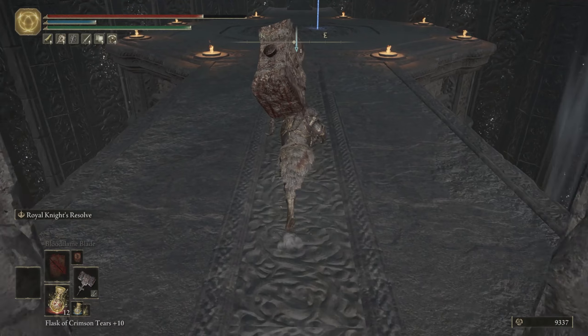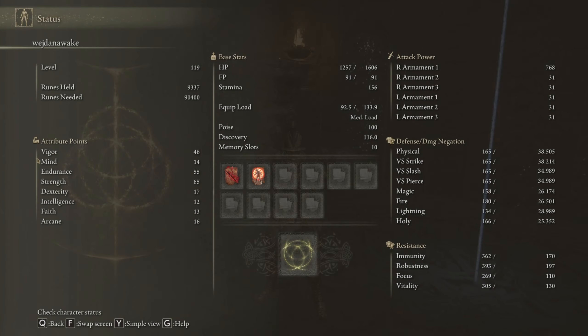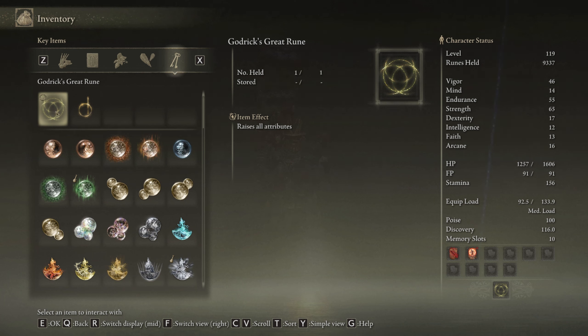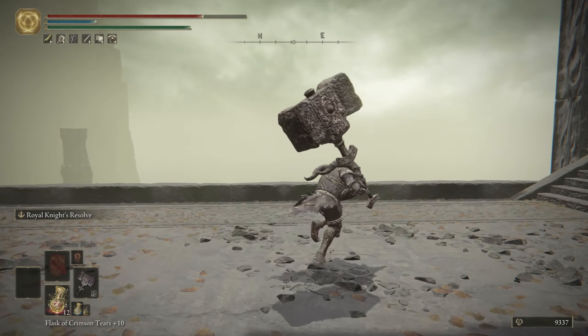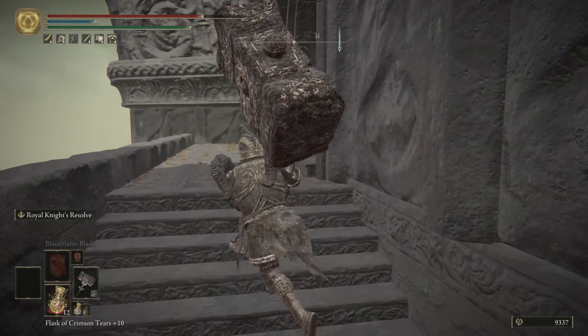If you just want five points on every stat, you are stuck with this. Godrick's Great Rune — I recommend it, it's really good, but it depends on your build. If you want more focus on healing, you can change it to the Runny Great Rune. Five points on every stat is kind of nice, especially on strength builds, even if you're already near hard cap.